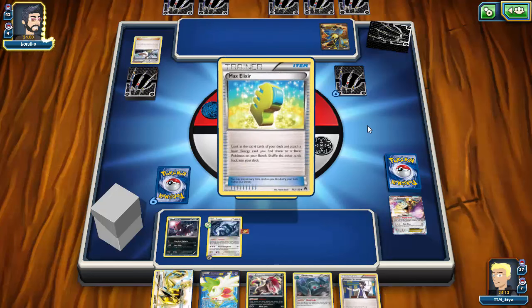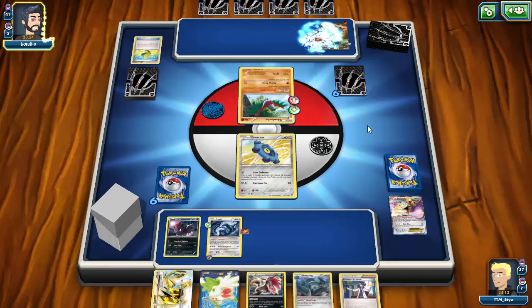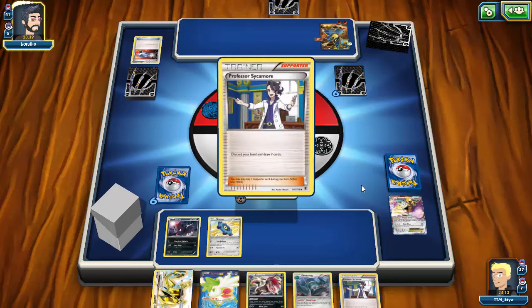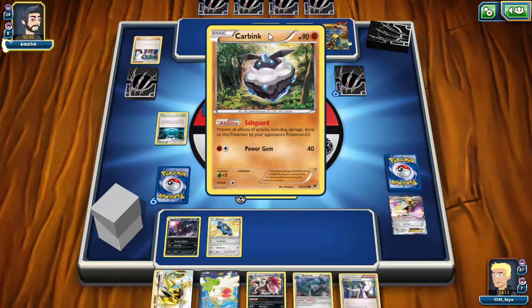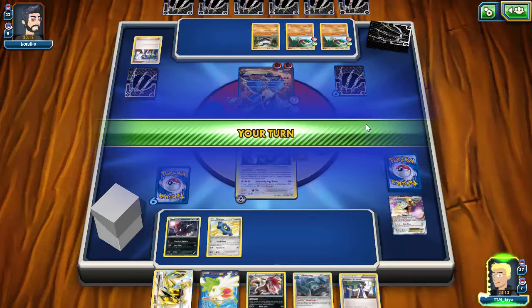Opponent goes for a Max Elixir and looks like he'll be able to Corkscrew Smash. He gets heads and brings out our Lugia, which is a bit unusual. He Sycamores and gets heads on his Catcher — very annoying — but it gives our Bronzor a second life since it would have been knocked out otherwise. This looks like a Carbink Break and Lucario deck. A Muscle Banded Corkscrew Smash does a whopping 40 damage to Lugia — that's ridiculous and awesome.